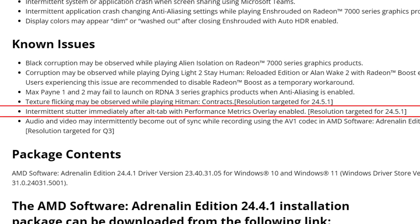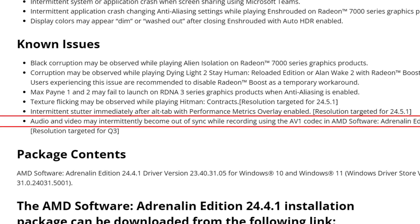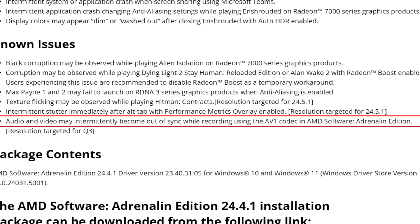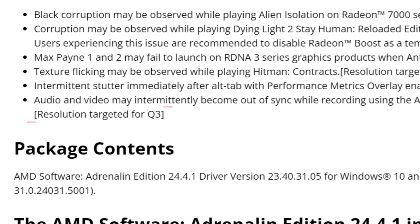Another known issue is intermittent stutter immediately after Alt-Tab with the performance metrics overlay enabled — resolution targeted for 24.5.1 drivers. I actually never had this issue because I use MSI Afterburner instead of the AMD software overlay, but AMD acknowledges it. The last known issue is audio and video intermittently becoming out of sync while recording using the AV1 codec in AMD Software Adrenaline Edition — resolution targeted for Q3. You can use HEVC or H.265 as a workaround.